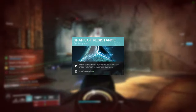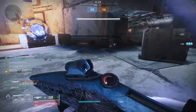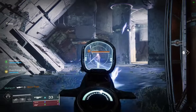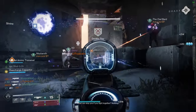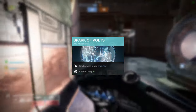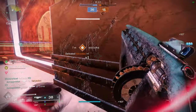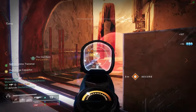For fragments, use Spark of Resistance, which gives 10% damage resist when around three or more players — very useful for aggressive Lightning Surge pushes and close quarter engagements, especially since people clump up a lot more now. Spark of Feedback increases melee damage after receiving a melee, which will save your life many times in close quarters. Spark of Volts grants +10 recovery for a useful stat bump. And Spark of Recharge increases ability regeneration by 200% when in critical health, to get abilities back even sooner.